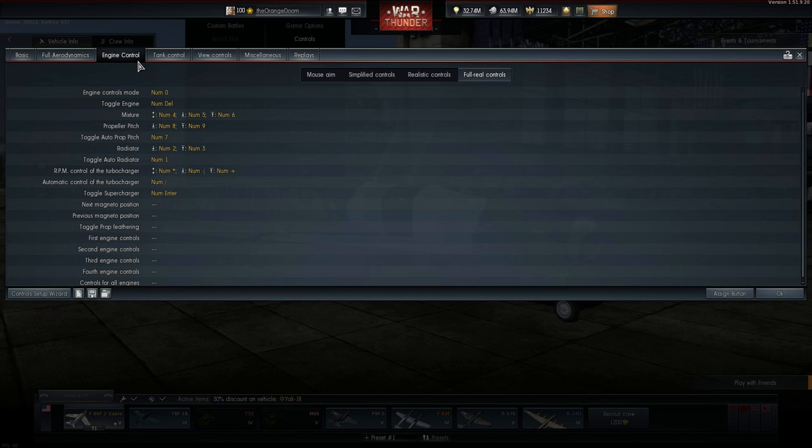To give an overview: Zero is your main engine switch from manual to auto. Delete or dot is your engine on/off switch. Numbers 1, 2, and 3 are your radiator controls. 4, 5, and 6 are your mixture controls — the fuel mixture. Numbers 7, 8, and 9 control your prop pitch. Divide, multiply, minus, and plus are your turbocharger controls in an L-shape, and Enter is your supercharger gear. Now let's dive into each feature and how you'll be using it in battle.